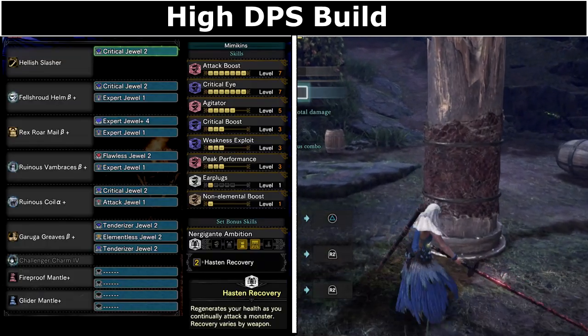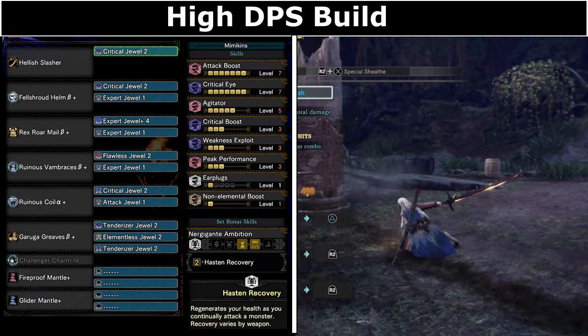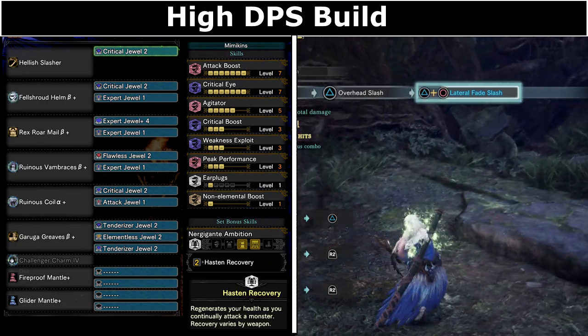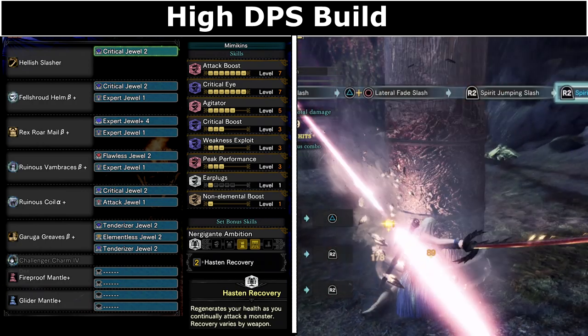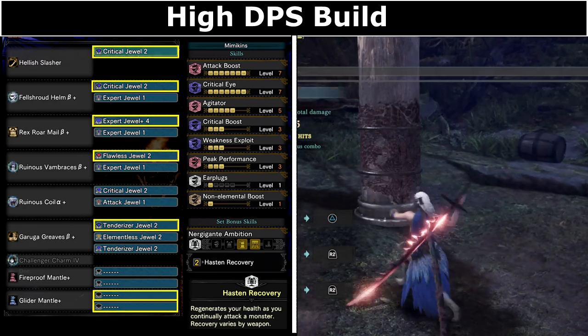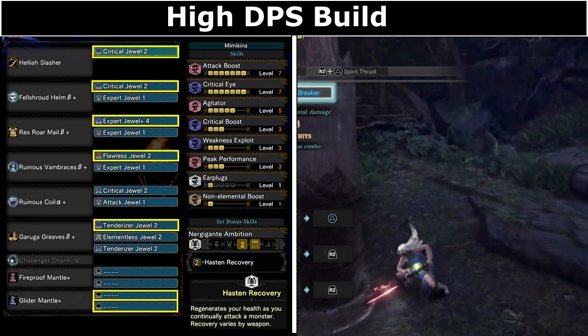My first build is my high DPS set. It has the bonus of Hasten Recovery, which offers a small heal every 5 hits or so — useful for healing up small amounts of health to keep on top of Peak Performance, but not something I would rely on. This build has a crazy amount of DPS skills, and of course you can add extra utility with 5 tier 4 slots, not including the mantles.